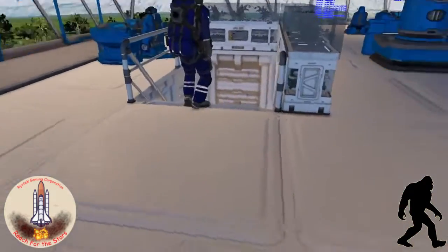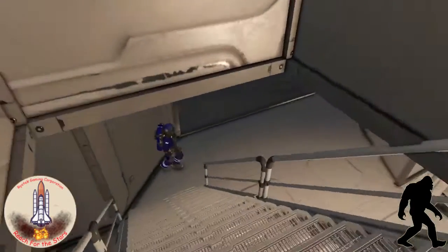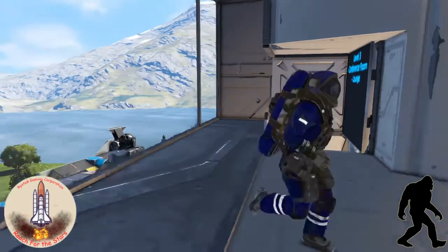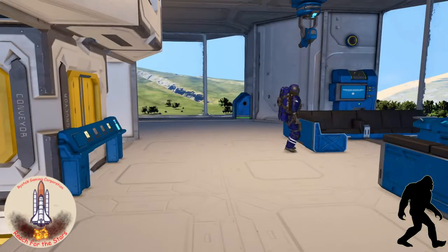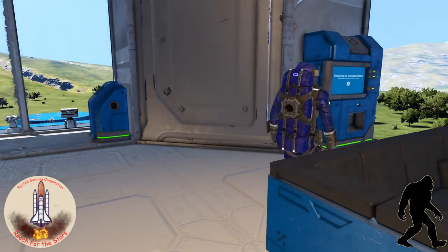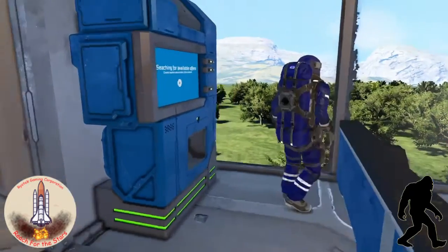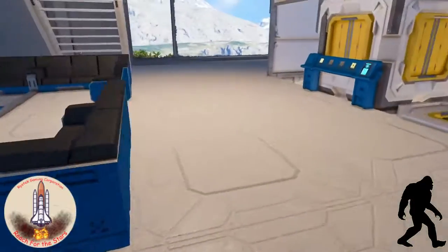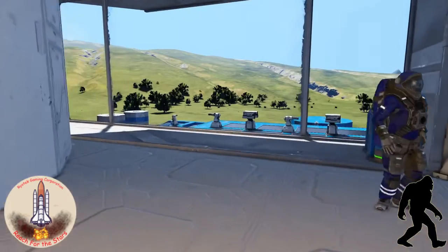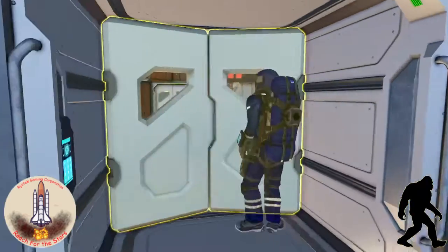If you just follow me down these stairs, we're going to head on down through to the next level, which is a conference room and lounge. So we've got our nice couches here, set up for some board games. Board games — when you're in a lonely outpost on a mission far away from home, you've got to have something to do. But if you come around over here, past the central pillar holding the elevator shaft, we have the conference room.